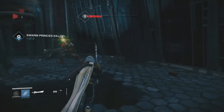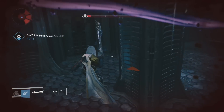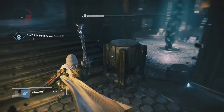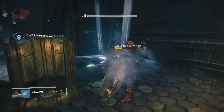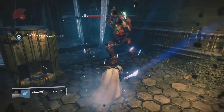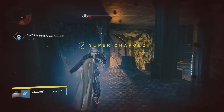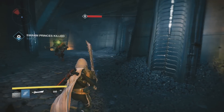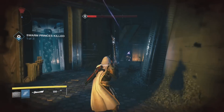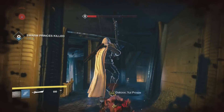Next up we have White Nail. Three consecutive precision hits in rapid succession will refill the magazine — that's pretty awesome. Crota's Peril says three rapid precision hits will return one round to the magazine. White Nail is probably better since you refill the entire magazine, even though you need consecutive hits — but that's still not too hard.